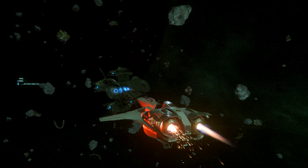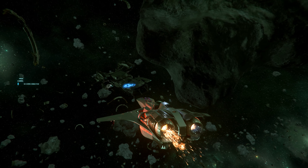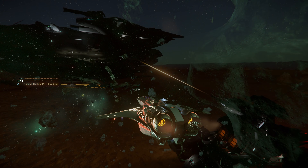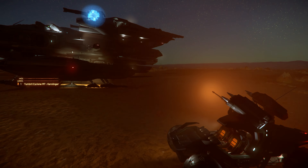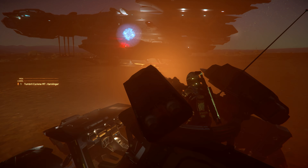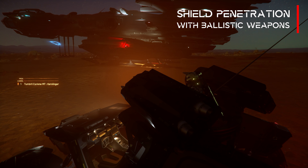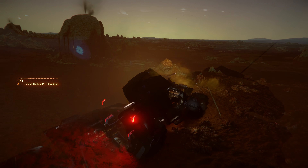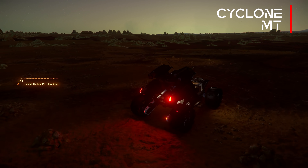We'll take another look at the STF shields in detail and test them with various weapons, looking at some areas in particular. For this we have taken the new Cyclone MT, which is also coming with 3.13 — this is the dedicated combat version of the Cyclone variants. You can see very well through the ballistic cannon how the shields are penetrated and the projectile flies on if it does not hit the hull. The shields are clearly penetrated here, but the damage that arrives at the hull is significantly weak depending on the ballistic weapon.